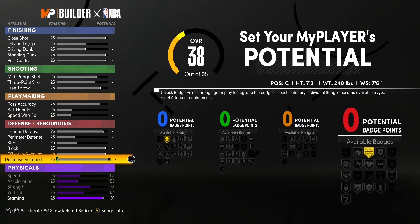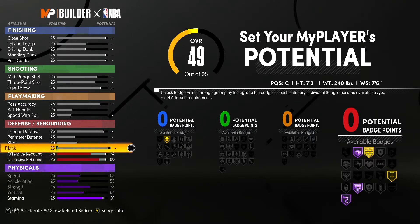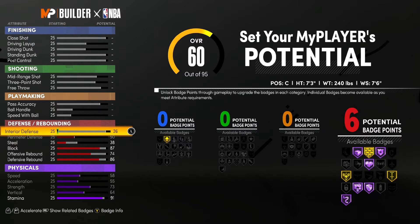Going to go ahead and go to defensive rebound — raise that up to 86. Raise up offensive rebound to 74. Then raise up block to 87. Raise up steal to 38. Max out perimeter D. Interior D — raise it up to 83.